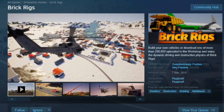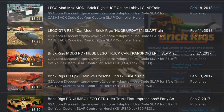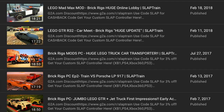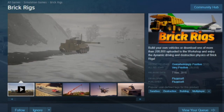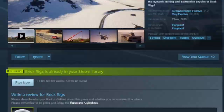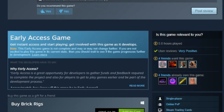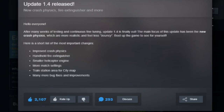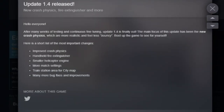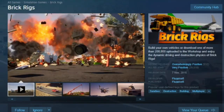Back here for some more Brick Rigs on the PC. We haven't played this game in six years — it has been quite some time. This game has got a huge amount of updates, and I recently seen that there was brand new Crash Physics on the most recent update of 1.4. It looks fun, man. We got a guy throwing himself into a cop car. This game has evolved tremendously since the last time I played this.